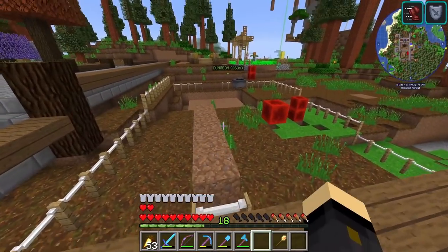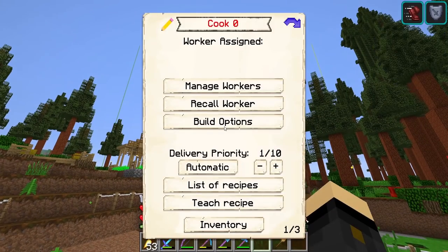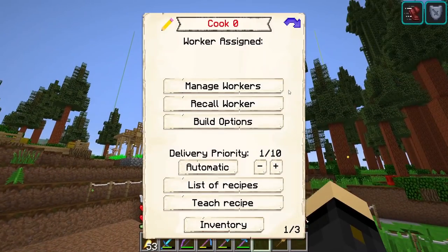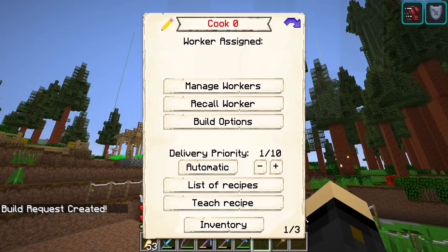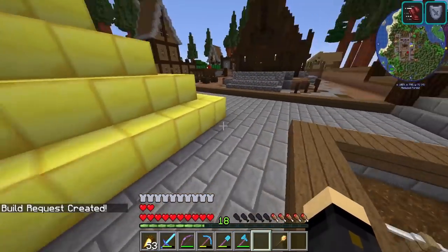If we go to the restaurant and just right click — build options. Marjorie, you've been fed, come do some building for us please. Now while she's getting over here, we're going to go slash home and look at the resource scroll. This is everything she's going to need — a lot of dark oak stuff.